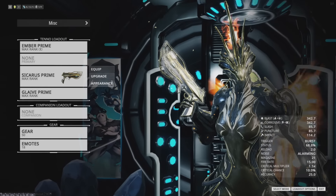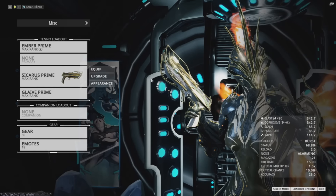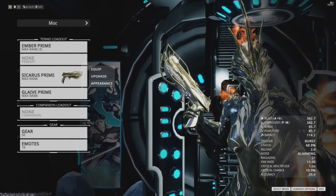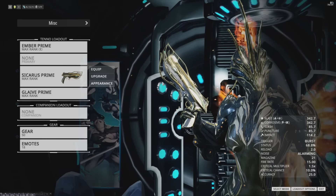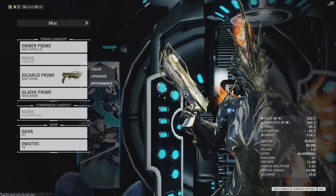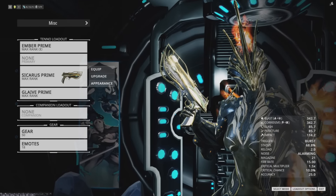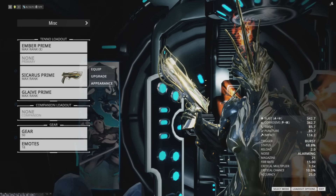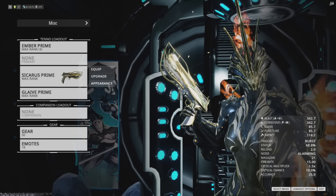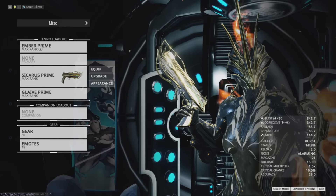And then we've got the Sycharis Prime. This weapon is abysmal — it does not even deserve to be called Prime. It's awful. It is mastery fodder though, and it looks really nice. It's got a great reload animation. That's about it. The Sycharis severely needs a buff. It's just sad this weapon's so bad. This is wasting your time using this after you've leveled it.